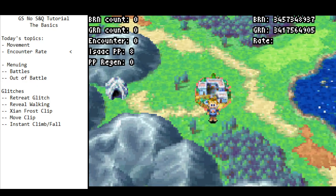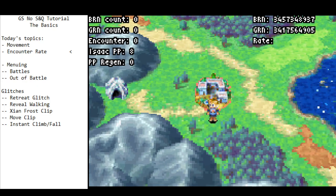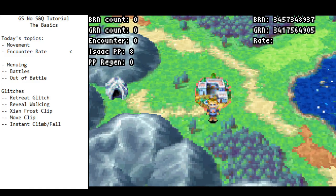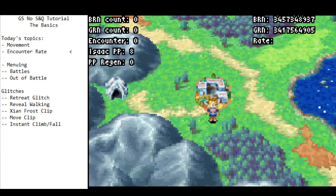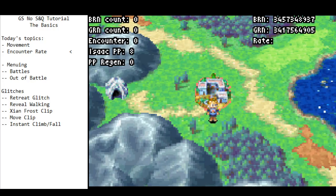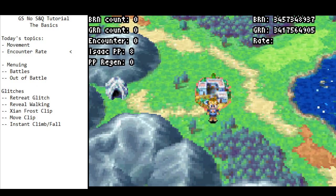Walking through a forest is going to increase your encounter rate a lot faster than just walking on land. So generally speaking, we try to avoid forests wherever possible. Sometimes it will be more efficient to run through a forest in a particular section of the speedrun — we'll talk about when those instances are — but as a rule of thumb you can basically avoid forests wherever you go.